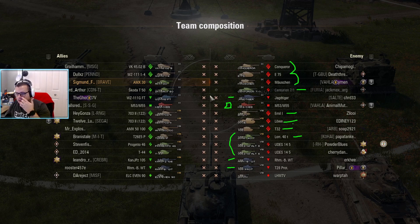For tier 8s we've gotten a meal — a good hull-down tank. The Lowe is also a good hull-down tank, as is the T32. So this could be a tough lineup. Let's take a look at the map and make some predictions.